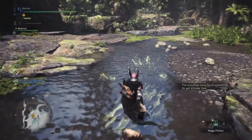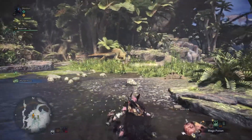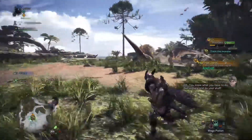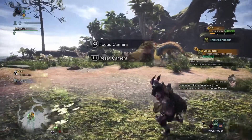The Scout Flies have found something — go get a closer look. You know what you have to do, get in there and do your stuff. You're less likely to lose sight of a monster if you use the focus camera.